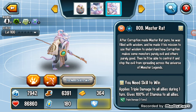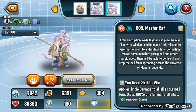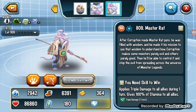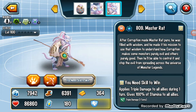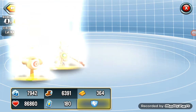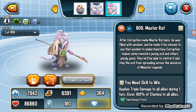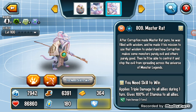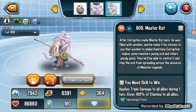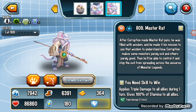Rank 5 is Master Rat. Master Rat is a supporter that can give damage buffs, stamina regen, and also can remove negatives. It can also apply pearl and vulnerable to enemies, so if you use him with an attacker, he gives vulnerable to the enemy so that the attacker can deal 50% more damage — very good.